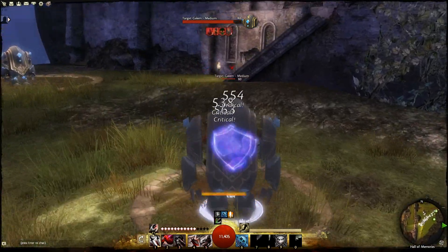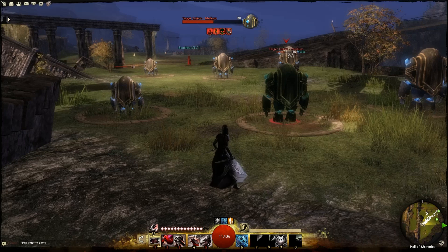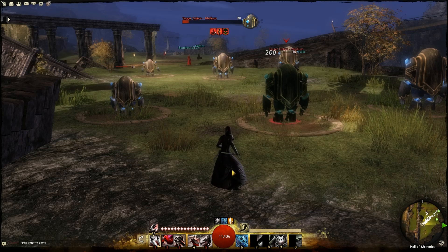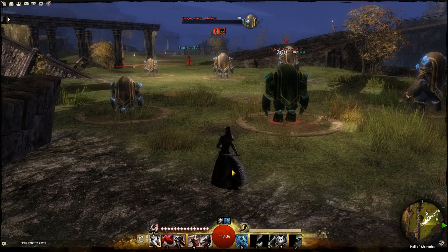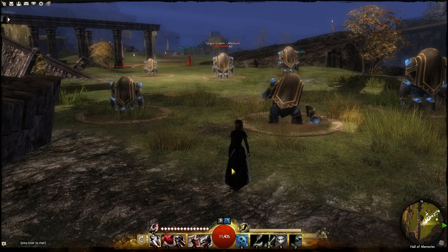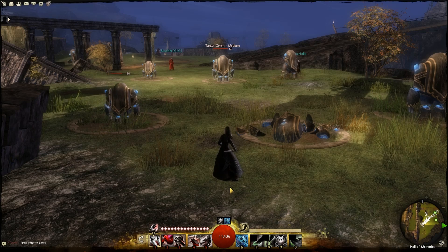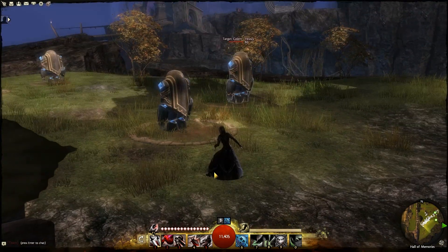We're going to go ahead and target this Medium Golem here, get our attacks in right there, and just back off. You can see how much damage it's actually doing. Basically, most medium or light targets are a lot easier to do this on. You can go up to most medium targets, use Leaping Death Blossom, and you can see it gets the kill.